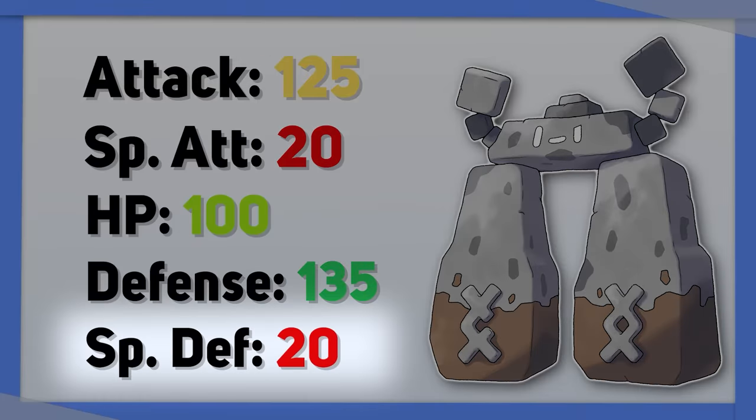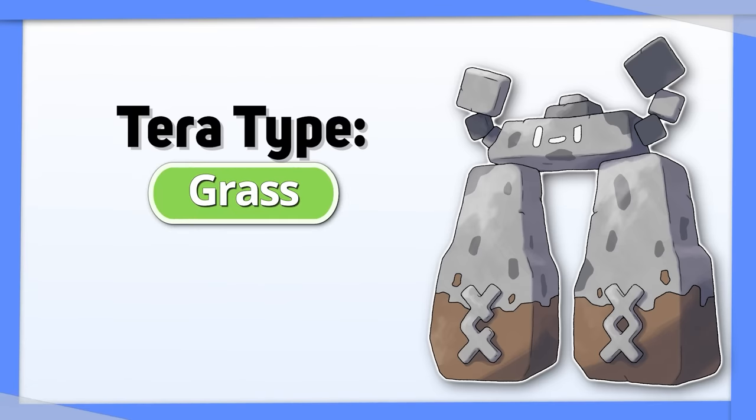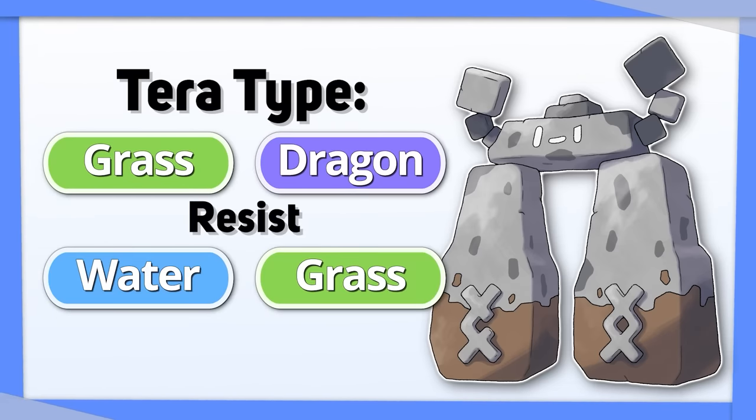Stonjourner: look at that Special Defense. How am I supposed to keep this thing on the field? Might I recommend Grass or Dragon? They resist Water and Grass, two types that are predominantly Special Attackers.